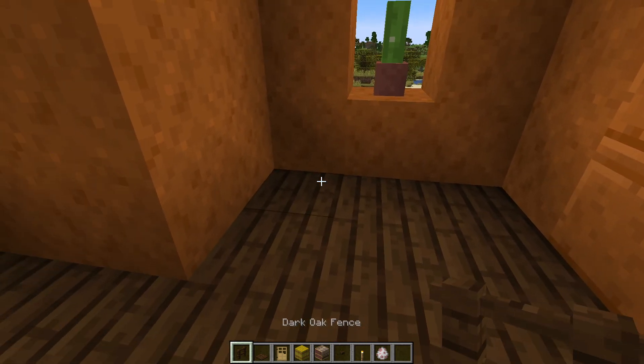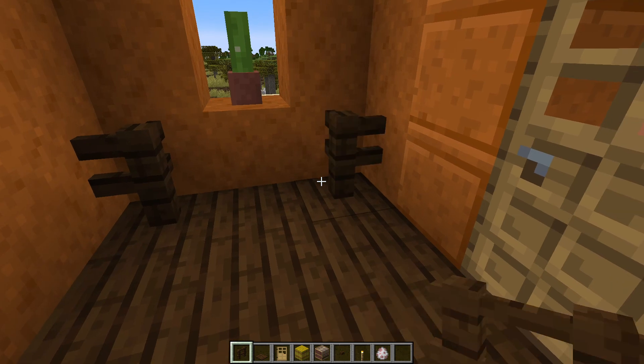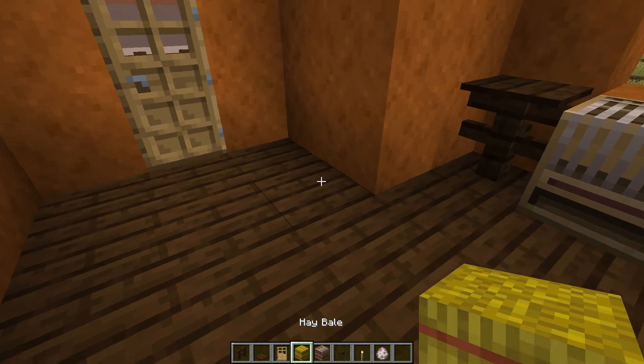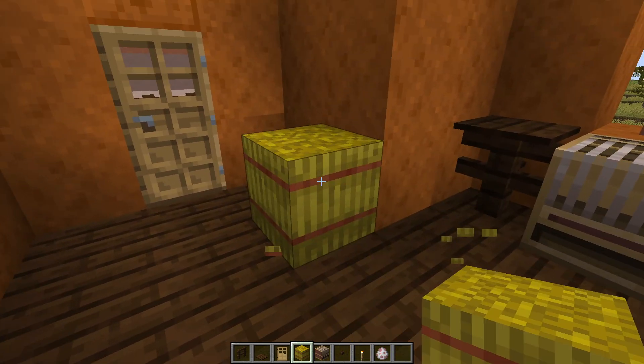We want to set up a couple of tables for the shepherd. Put a loom in the middle, put a hay block right there.